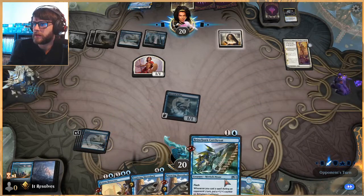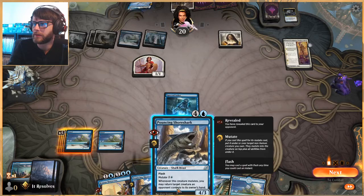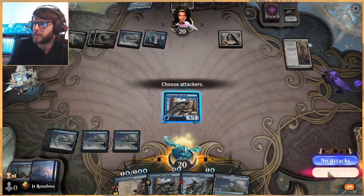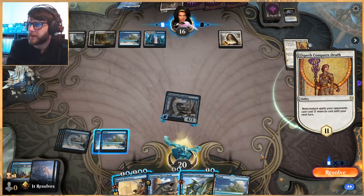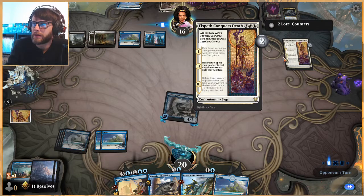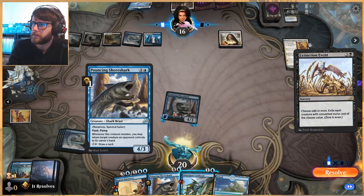We draw and refill our hand with quite a lot of options. In response to a sweeper — which I would have thought they'd have used that turn, but maybe not — we have quite a lot we can do. We go ahead and bounce something, then attack in. I like that proactive play. Here we can flash out the Cutthroat, but we'll do it in reaction to whatever they do because they may just have another Elspeth Conquers Death. Playing very carefully which I think is correct.